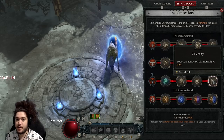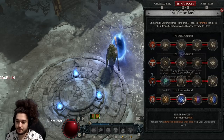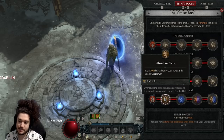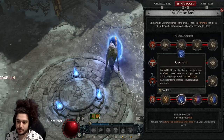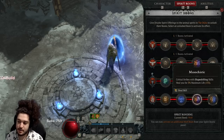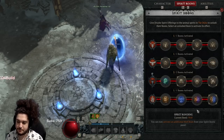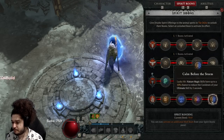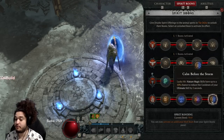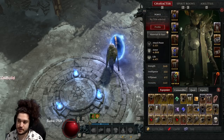Obsidian slam got giga nerfed and I think overpower is just a really bad mechanic unfortunately. There's a 10% chance to reduce the cooldown of your ultimate which is nice. Now let's talk about gear. On the helmet, I don't care much about the strength or armor really — 400 life is the primary reason I'm using this. I've spent nine million gold trying to re-roll a helmet and nothing.